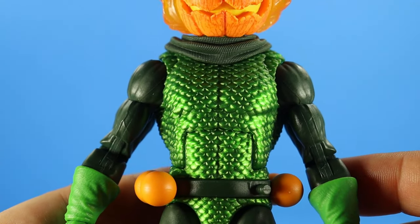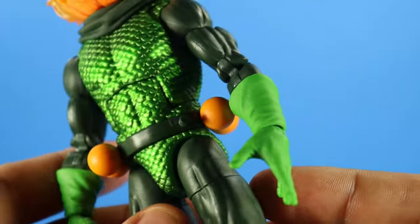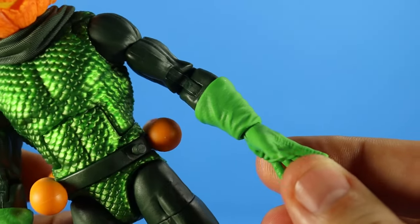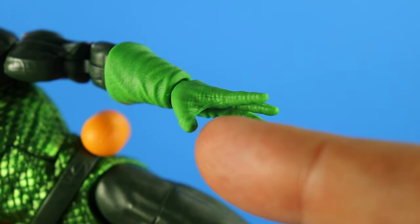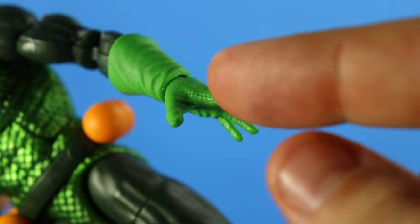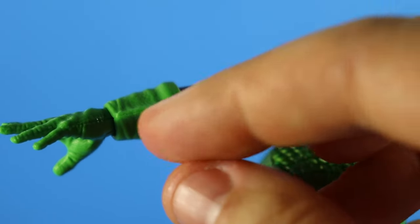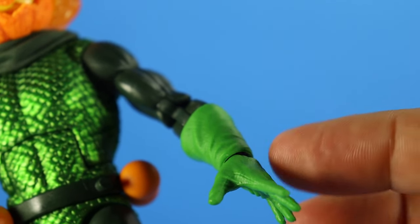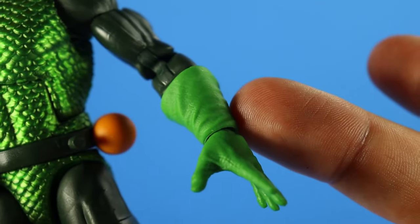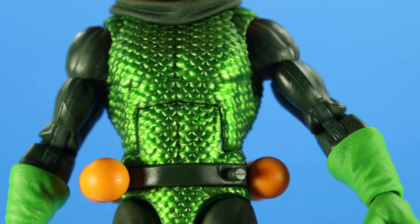I definitely see this torso being reused for Triton of the Inhumans. Great looking arms, and these are new gloves. If you look closely at the seam work, they actually sculpted the seams — you can see right there, kind of like that stitching look. It has a slight wash. This is Toy Biz level stuff. Remember Toy Biz used to do this with the gloves — add a lot of texture, textures all over the gloves and the seam work.